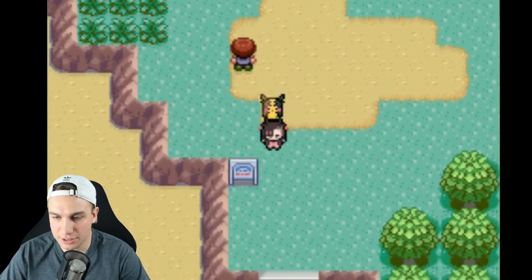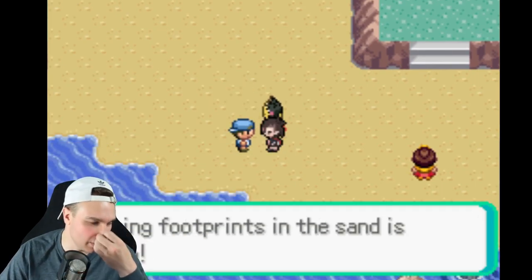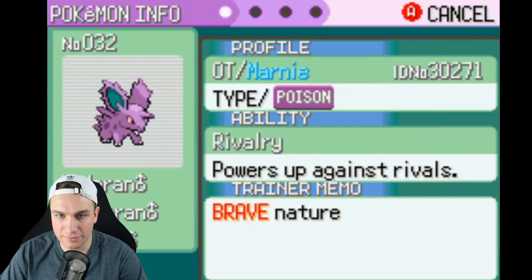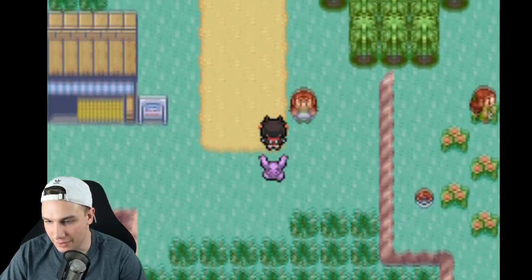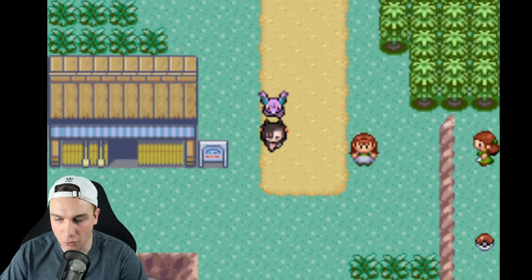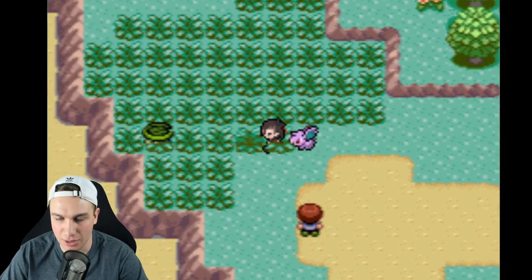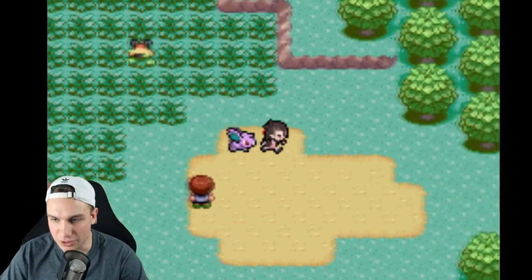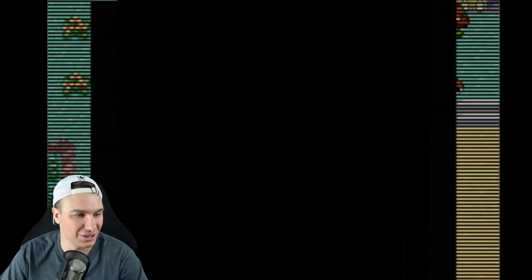I'm excited to see what spawns here. We need to battle trainers and catch another Pokemon. Nidoran is level 6 now — we got a Brave nature Nidoran, actually not bad! What Pokemon spawns in this grass? We've got Lillipup, Caterpie. Do they have overworld shiny sprites? Let me know in the comments. I'm really tempted to catch Lotad because Lotad is an OP Pokemon that could definitely be useful on our team.